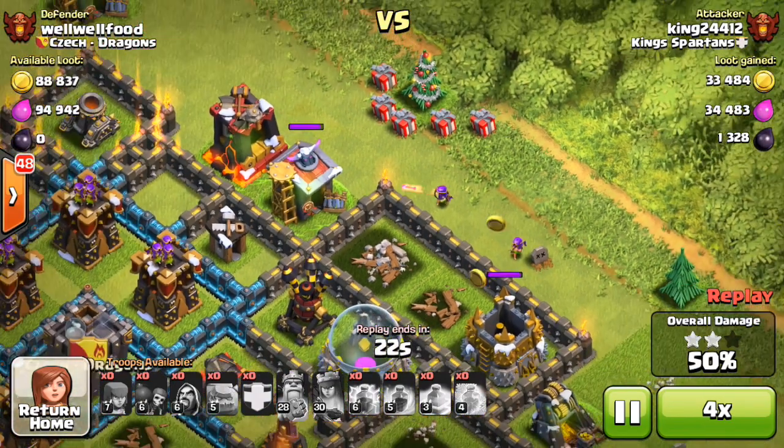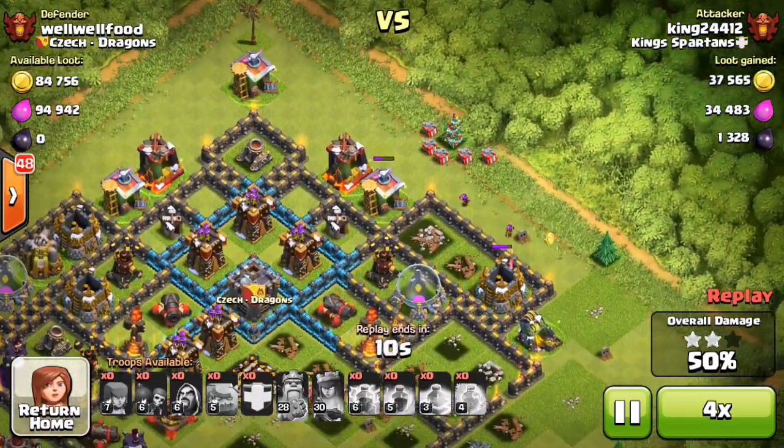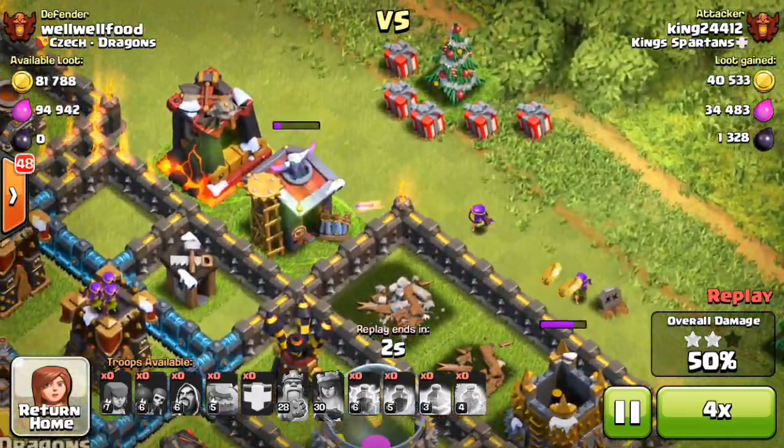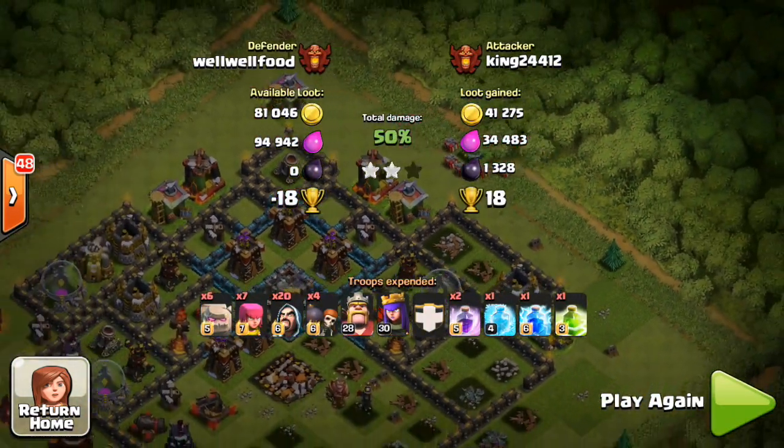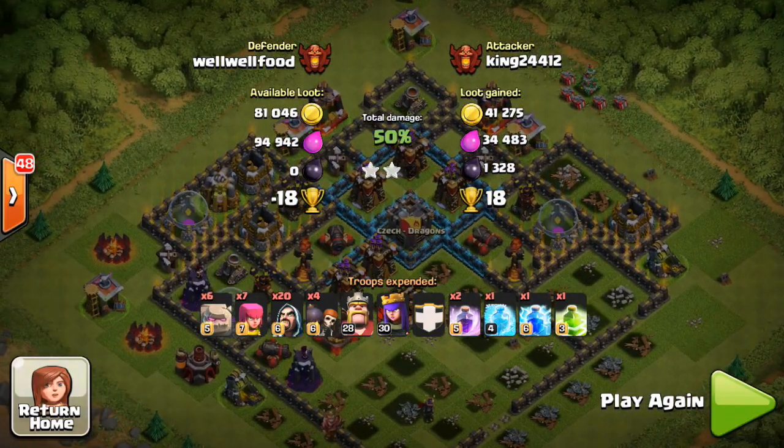So we do get the 50% 2-star. Now my guys are going for two different buildings and we are not going to get either, but it's going to be close. I almost got another percent point, and we got 18 trophies for that — we are now climbing super high up in the leagues.